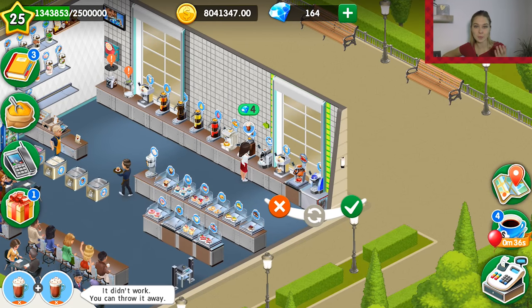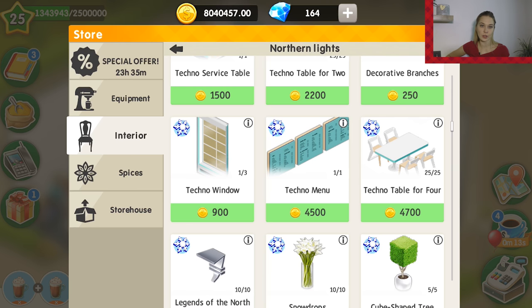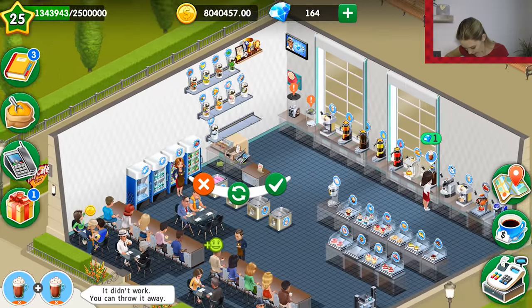This is how you can also gain your experience points. It may not be as exciting as finishing the stories, but if you lack some experience to get to the next level you can use this option as well. I also want to show you some of the items in the techno style — so that's the techno stand, let's see how it looks.